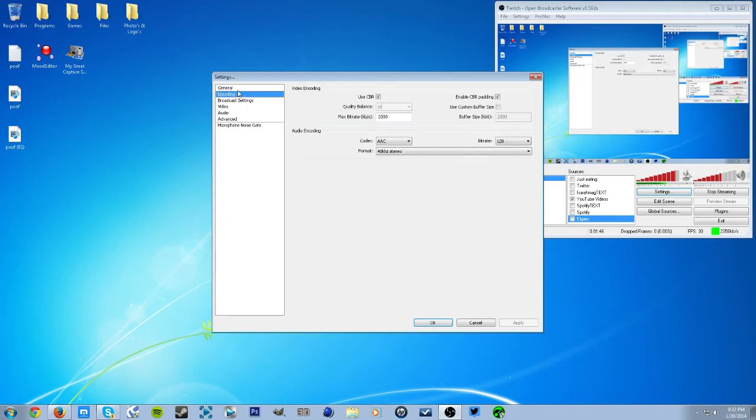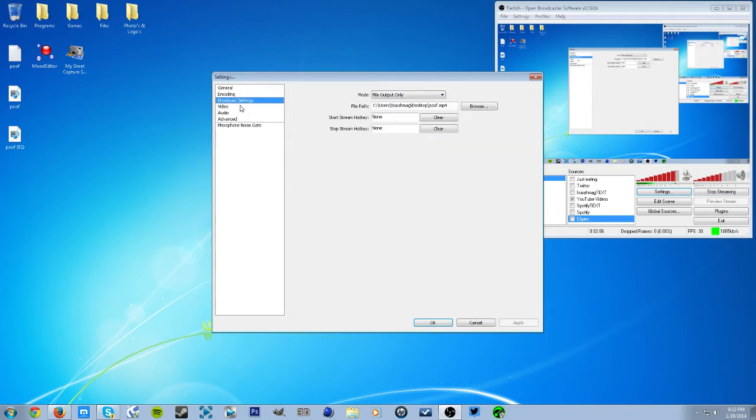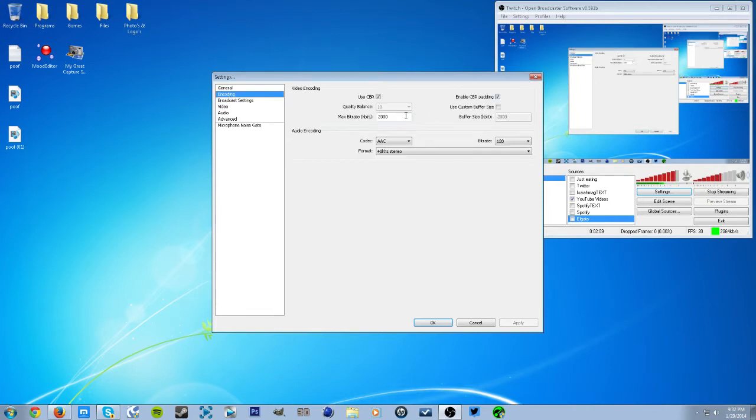In the settings, go to Encoding. I'll put a site down below so you can test your internet and figure out how many kilobytes per second is good for you. I wouldn't use all of your upload — I use about half. So if mine is like 5,000 kilobytes per second, that's about 5 megabytes, so I'd use around 2,000 kilobytes — about 2 megabytes per second.